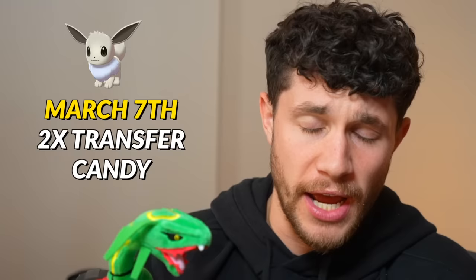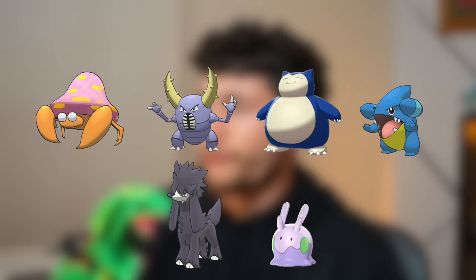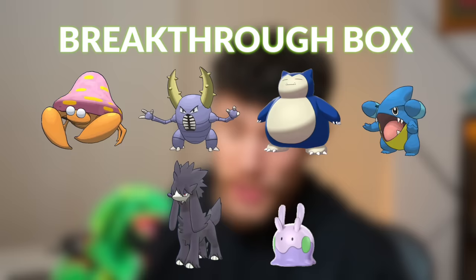Spotlight Hours include March 7th — Eevee with 2x Transfer Candy. March 14th — Rowlet with 2x Evolution XP. March 21st — Litten with 2x Catch Stardust. March 28th — Popplio with 2x Catch XP. The Research Breakthrough Box from March 1st to June 1st will have a bunch of different Pokemon you can encounter, including Parasect, Pinsir, Snorlax, Gible, Furfrou, or Goomy. Odd choice with Parasect and Goomy since they can't be shiny, but Pinsir, Snorlax, Gible, and Furfrou are all rare shinies and some are meta-relevant, so not bad.